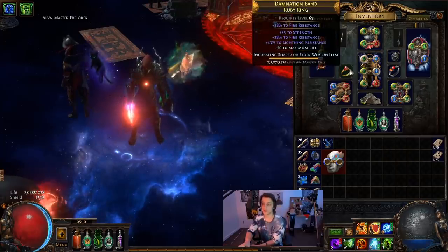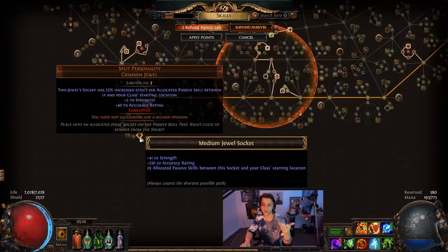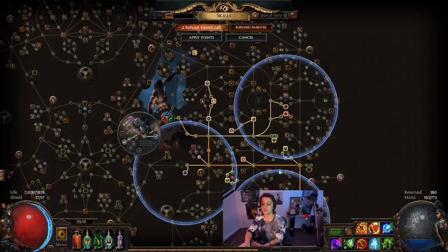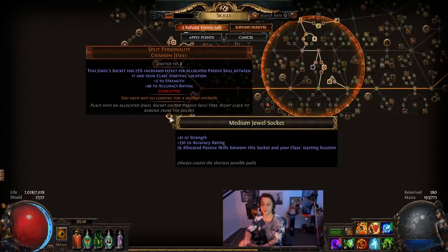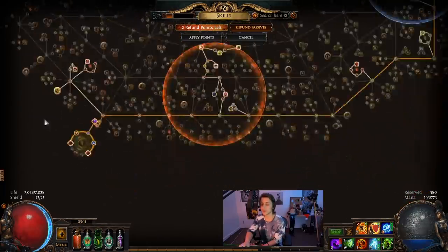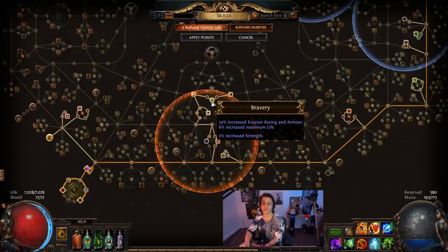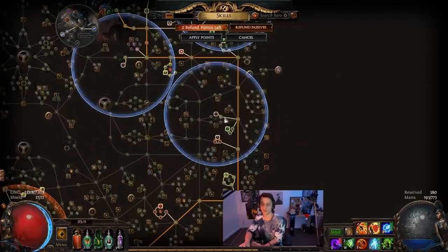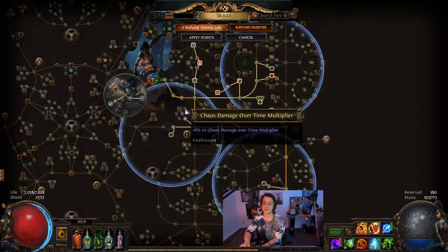The rest of the gear - try and get some strength and resistance stuff. Accuracy is being taken care of by Split Personality jewels: this one is strength and accuracy, and this one is strength and accuracy as well. It takes the shortest path from the starting point, but the longer the path, the more you're going to get for your stats. These fix up accuracy and strength - you can see 41 and 330 - so it's pretty nice. The rest of the passive tree kind of just travels to get some strength, life, instant War Cry, a Lethal Pride that gives 20 strength and 5% strength here. I'll potentially try and get a better one since you can get a lot more strength out of one of these. Then Inertia, Inertia, Inertia, Inertia - converting all of our dex and trying to get as much strength as possible.